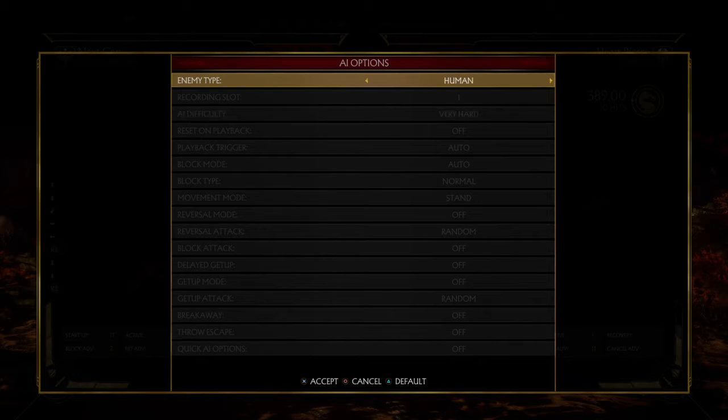Human — obviously if you're playing with another person offline, they can take over another character in order to learn stuff together. Record and playback kind of go hand in hand, so I'll do that later. The key one I'm going to focus on is custom. Custom is basically customizing your AI opponent to options that will help you in training mode.